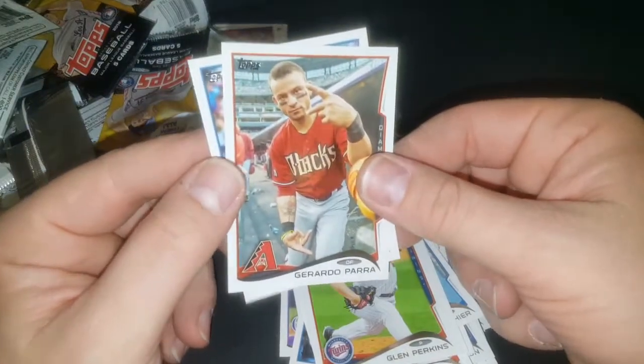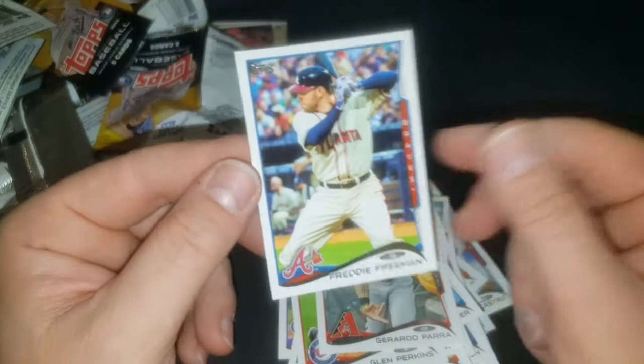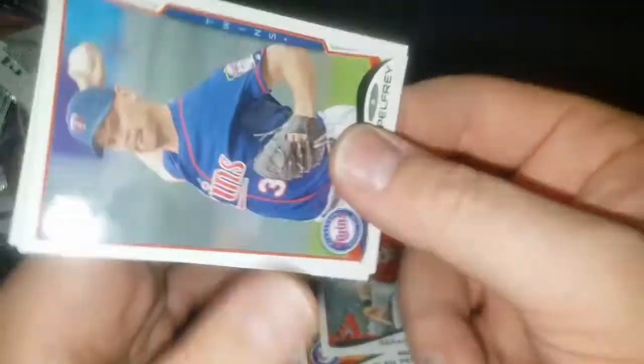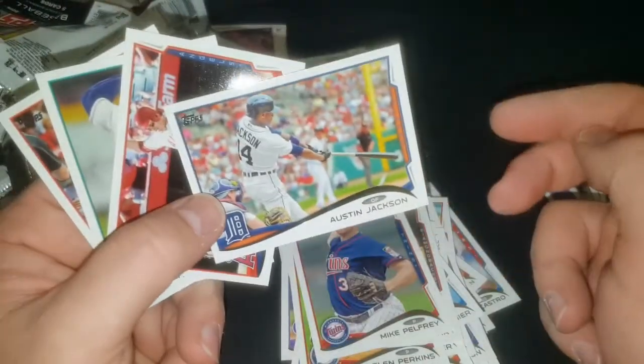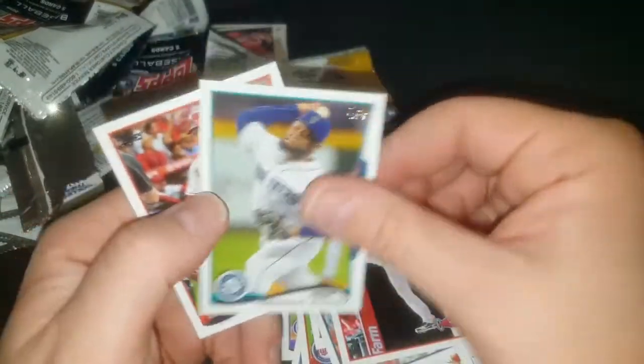That guy throwing up gang signs — represent. I don't know who he's representing or where. Freddie Freeman — one of the best around, guys. His rookie's super underrated. Love Freddie Freeman — his rookie year is 2011. I'm going to start picking up his stuff. Michael Pelfrey again — former Met. Austin Jackson, Grant Green — thought that was Mike Trout, got excited for a second. Fernando Rodney.